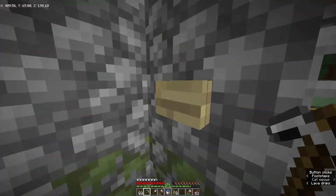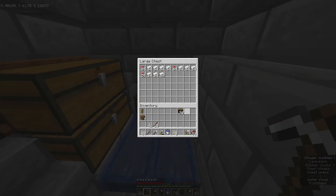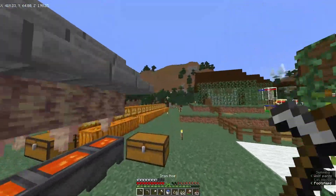After AFKing for a few hours, I have managed to stockpile even more iron. In addition to the dripstone and lava farms, I also went ahead and added a small pumpkin farm as well.